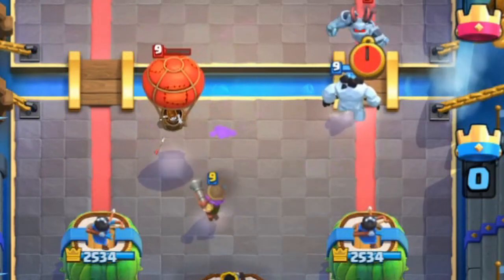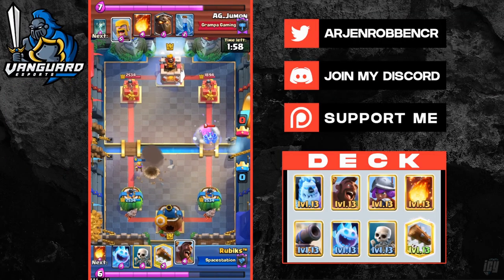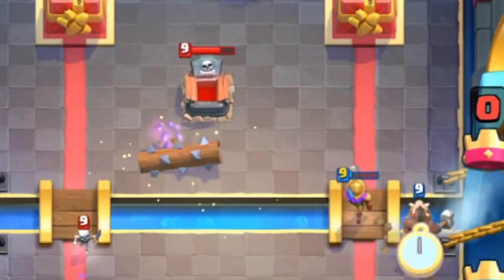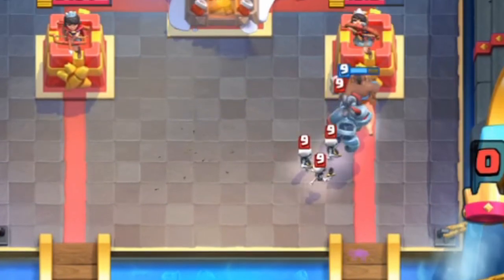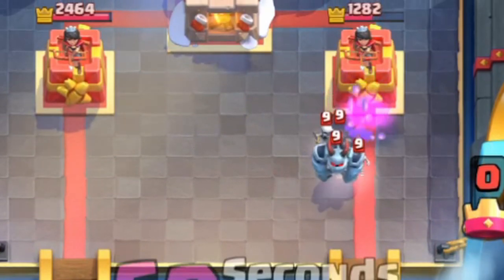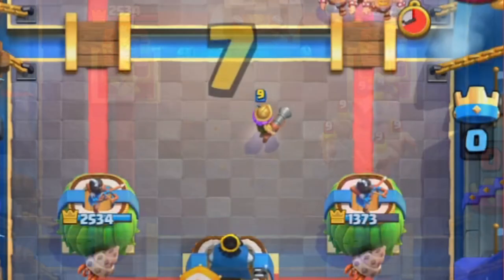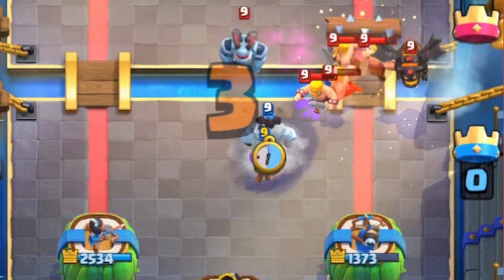Versus lava loon, you have to pressure the opposite lane when they play the lava hound. The reason is to not let them build a huge push since they would have to defend your hog in the opposite lane. Most of the time they will have a tombstone to defend your hog. You can either use hog plus log to take it out or simply fireball the tombstone.